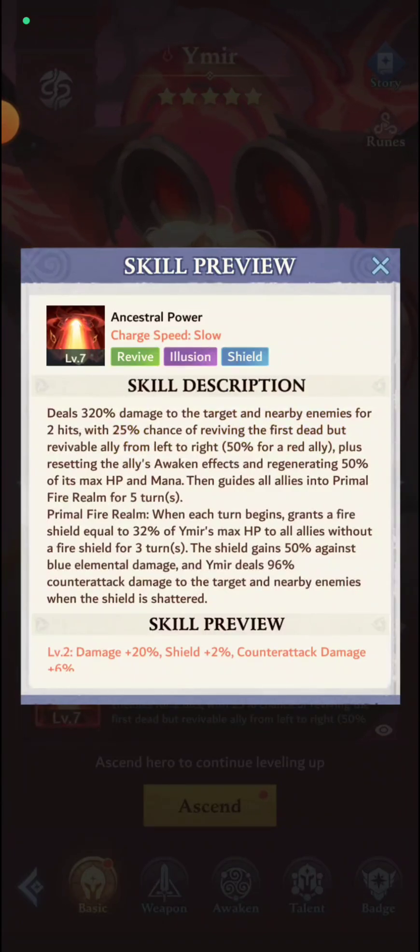This is pretty powerful stuff. It also resets the ally's awaken effects and regenerates 50% of max HP and mana — pretty much the same abilities as Raphael. But it doesn't explicitly mention that mana is added when you're revived. So in other words, if I revive a Gillian that is at 50% mana, when she gets revived by this hero she's going to come back with 100% mana. Very powerful stuff, especially if she's holding the stone weapon to create additional stones and have 100% mana right off the bat.